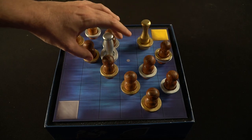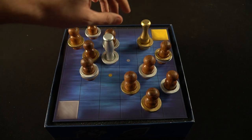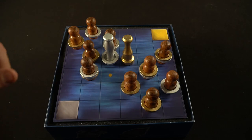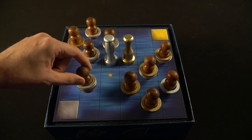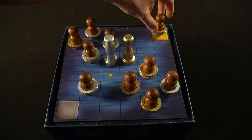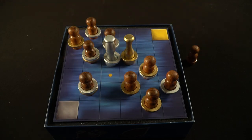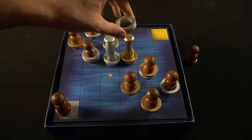Pawns can always move in the direction that pushes them towards the island they are assigned to. If it is a gold pawn, they can move down or right. If it is a silver pawn, they can move down or left. You're trying to get these pawns to the spaces where your sirens started the game. Another action you can take is if your siren is adjacent to a pawn, you can take one of the rings off your siren and place it onto that pawn, allowing you to control it as long as your ring remains on top.